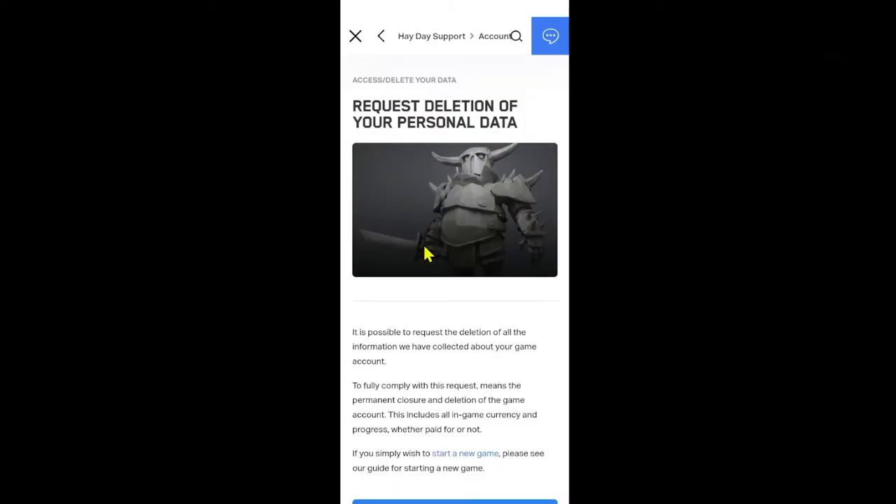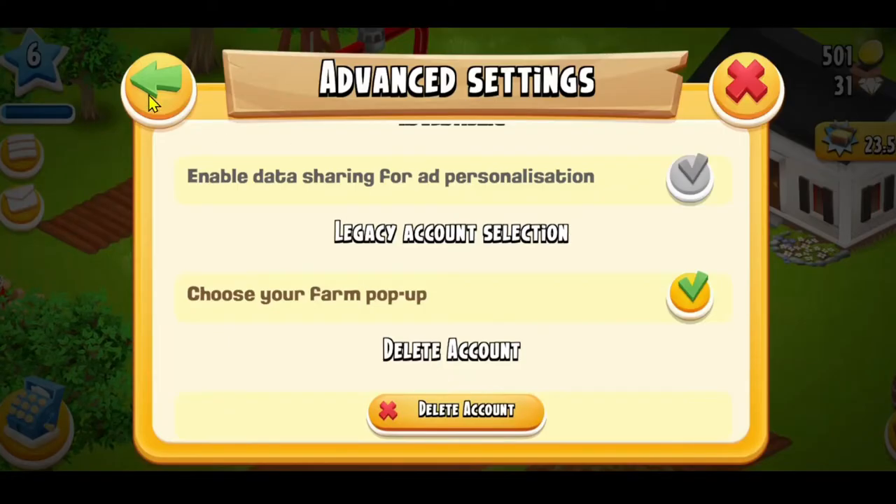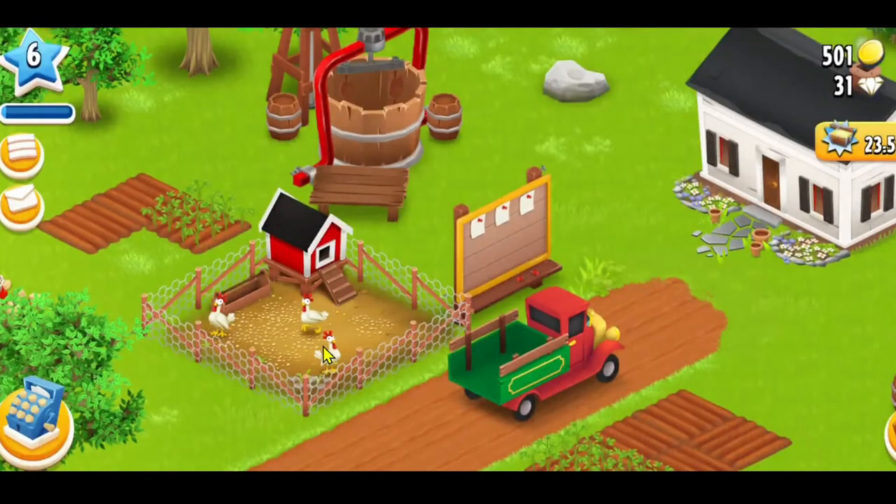Tap on the Delete Account button and you will be taken to your account deletion page. Scroll down and tap on Delete My Data. You may be asked to provide your password or your authentication login code for verification.